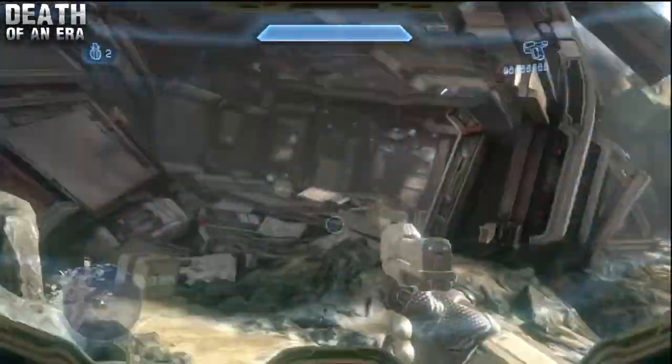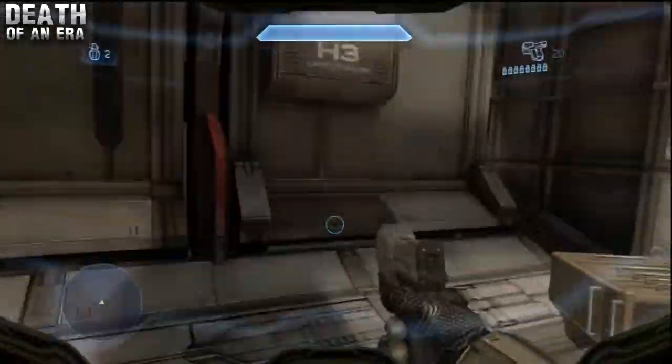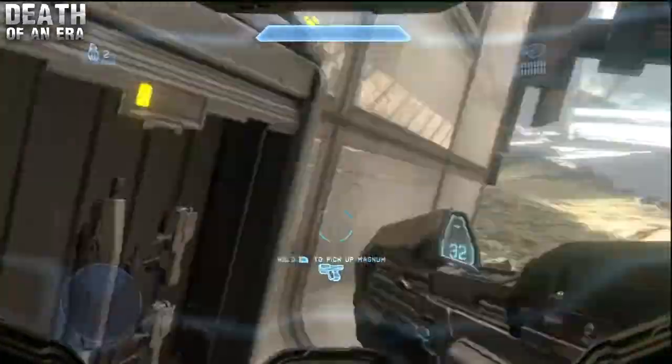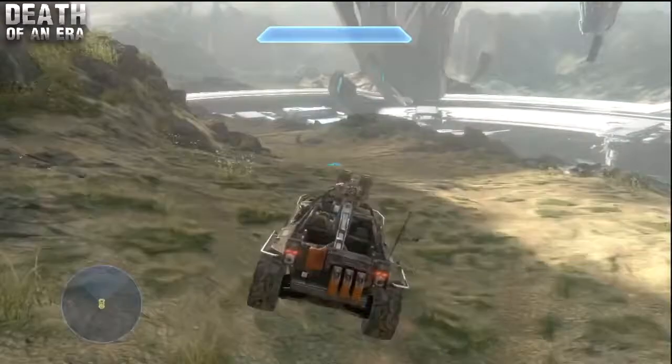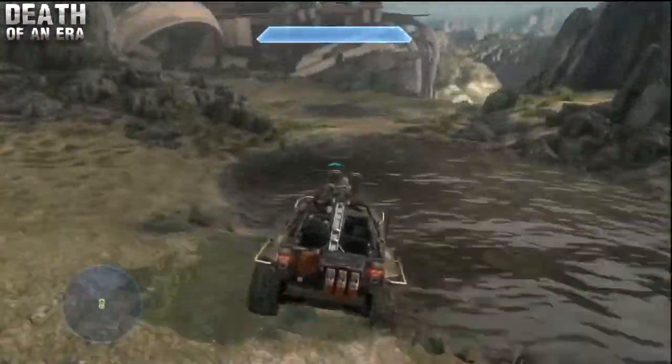Just run up here as you see me do. There's going to be a weapon crate on the left hand side. There's going to be a battle rifle in it — I would encourage you guys to pick this up, it's going to help you out quite a bit in the next few minutes. After you do that, hop in the warthog, take a little adventure down this road and I'll be back in a few seconds.